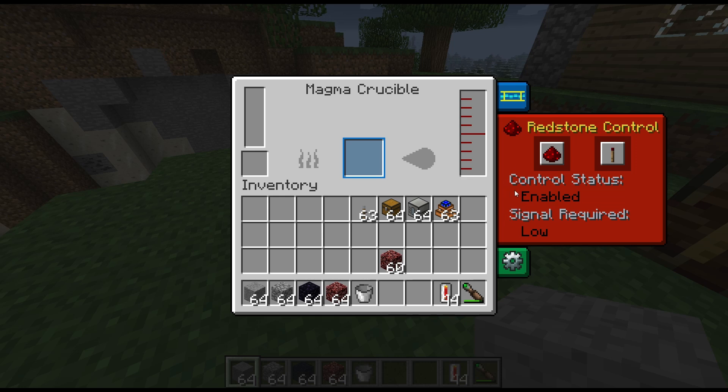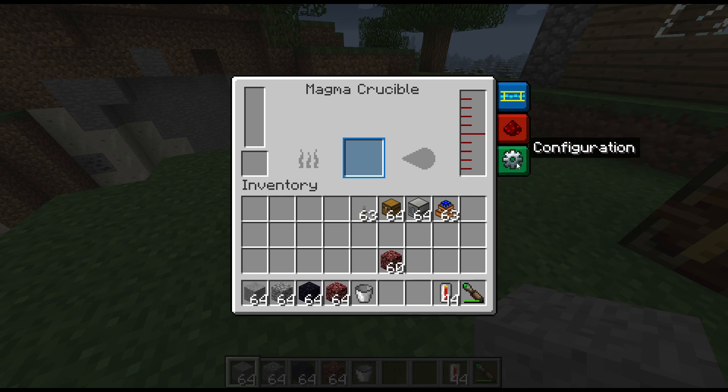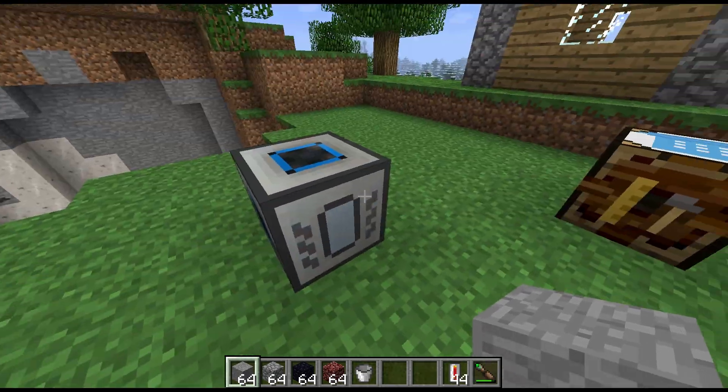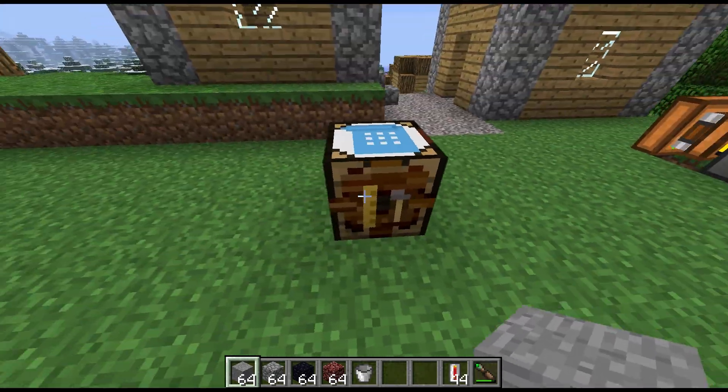The next tab is Redstone Control, which is an extremely useful feature - it lets you choose exactly how the machine operates when it receives a redstone signal. Then we have the outputs and inputs, which we can configure. Since we've only got inputs, you can set everything to inputs and that'll be fine; you can still pump the lava out wherever you like.